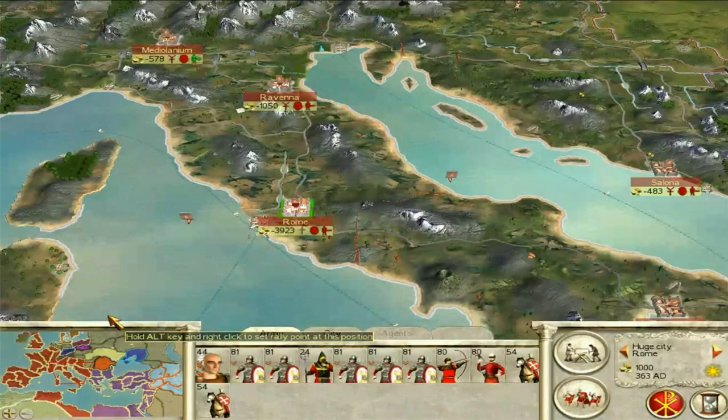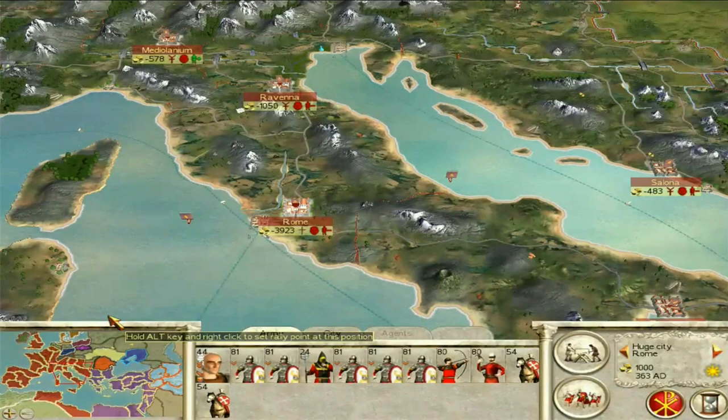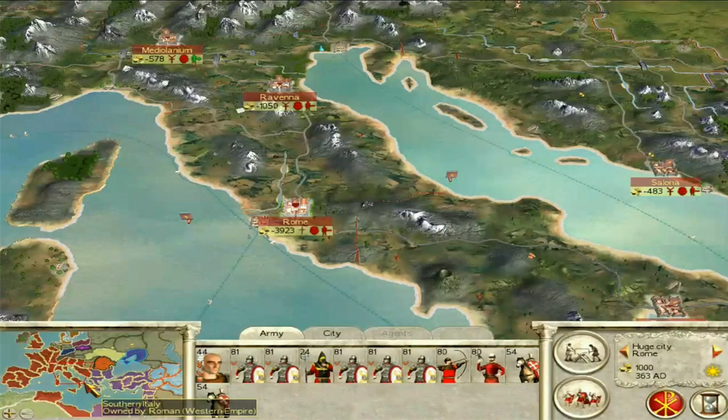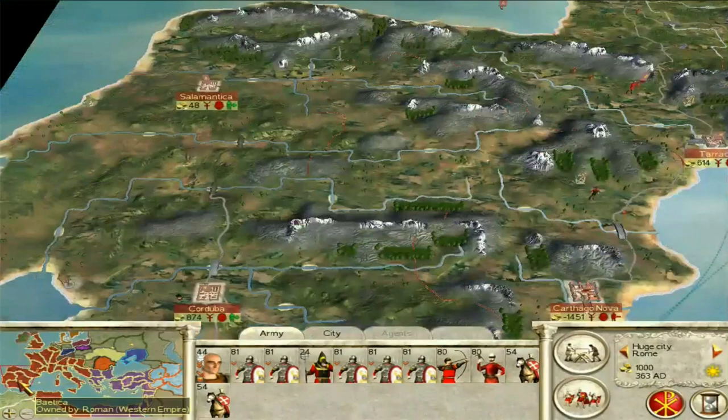Also taxes are a little too high at the beginning. And Rome as the capital isn't in a very good position — in a normal campaign real-life Rome was very central to the empire, but in this instance it's quite far to the east, meaning factions in Spain, for example, have a massive debuff because they're far from the capital. The closer a city is to the capital, the more public order it's going to have.